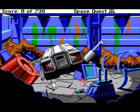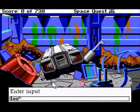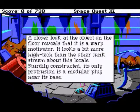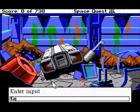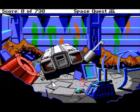Let's see what this thing is down here. The floor is composed of a mosaic of overlapping welded steel plates. There is a small round object lying nearby. A closer look at the object on the floor reveals that it is a warp motivator. It looks a bit more high-tech than the others strewn about in this locale. Sturdily constructed, its only protrusion is a modular plug near its base. The eight-pronged plug protrudes only slightly from the motivator's exterior. While relatively small, it seems to be quite dense — I think we're looking at a potential hernia if any attempts are made to manually relocate it. What does that mean? A hernia is like when you pull a muscle and it rips. So it's too heavy for him to lift.